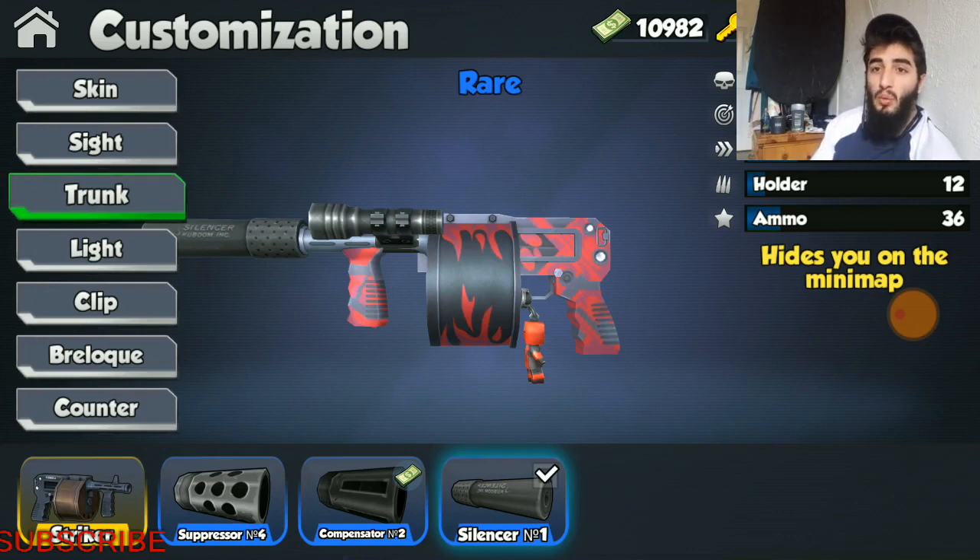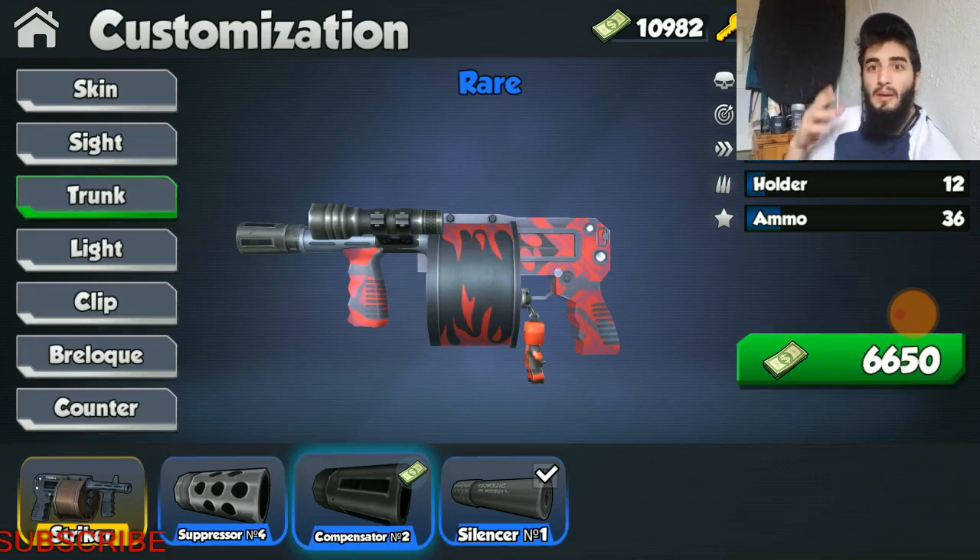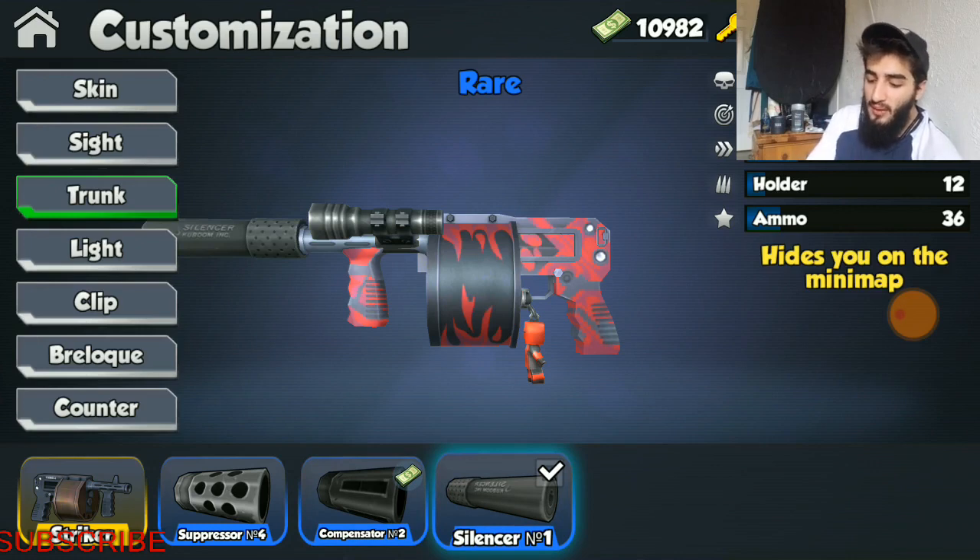Moving on over to trunks — as I always say, if you want to get a trunk for a shotgun, it needs to be a silencer. The suppressor and compensator are for accuracy, but shotguns are super close distance weapons; they don't need accuracy. Put the silencer on here. It took the damage from 107 to 128, so definitely a big help, and you get those one-hit kills over closer distances, especially with a headshot. It also quiets your shotgun down — people can't see you on the minimap.